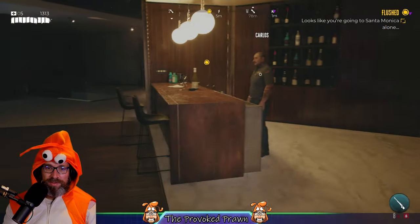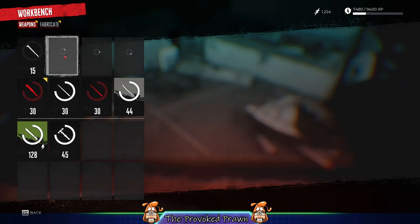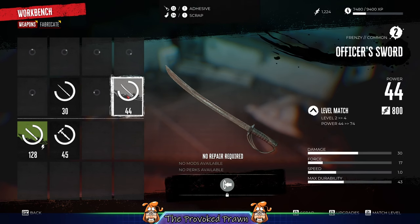If you've got low, grey common weapons that you don't want anymore, you could just sell them off. Or you can break them down at the workbench — you have the option to scrap weapons if you're not going to be using them.